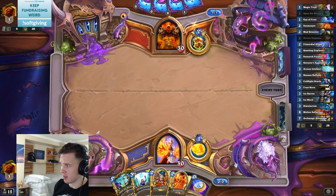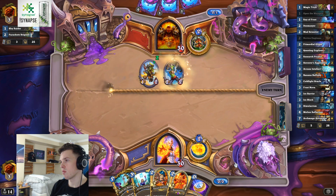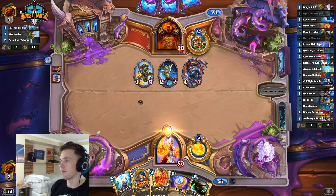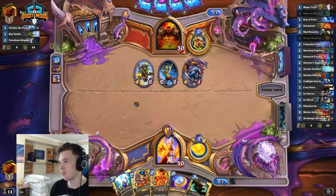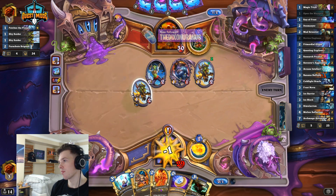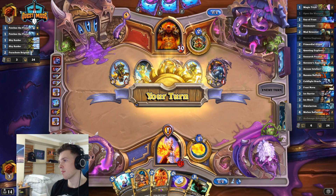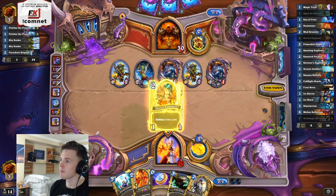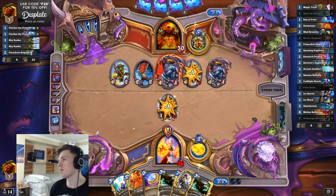Is the game still bugged out like it did yesterday? So far it does not seem like it is. I don't really know how exactly we're going to not die by turn 4 to play for Nova, Queen, Doom. But that's probably what we have to do. I guess we can Nova into Doom, Sere, coin, Nova. That's actually not that bad. I wouldn't really argue that it's that good either.